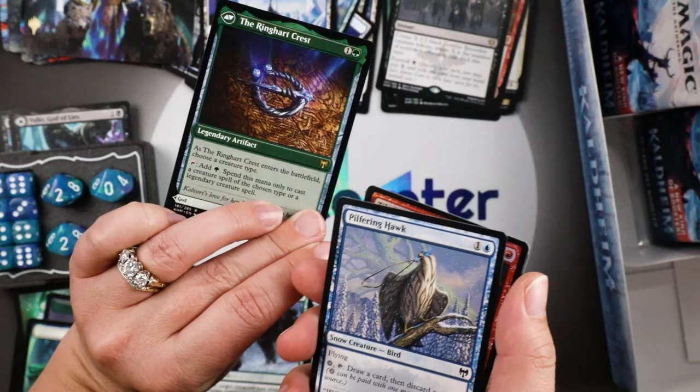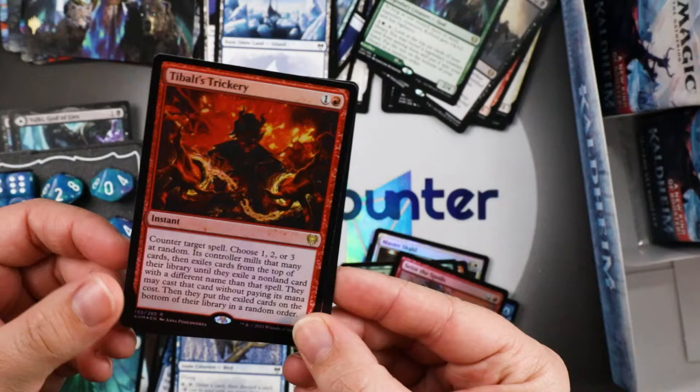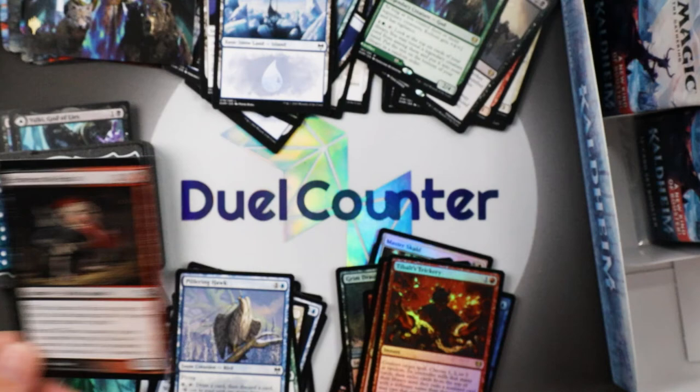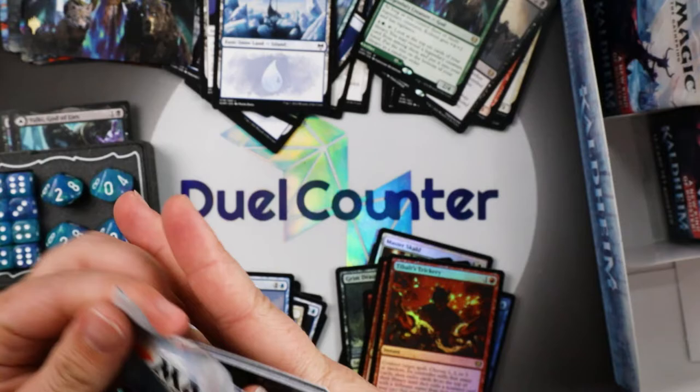A second Tybalt's Trickery in foil! That is some trickery right there. It's too bad that card was banned — it was kind of going up. And a Murderous Redcap — another list card, nice. For list cards, I think the most expensive ones are Scroll Rack and others. We opened one of those for somebody before.